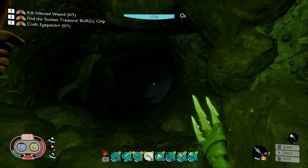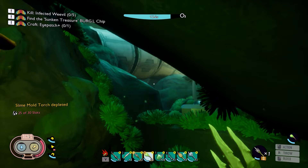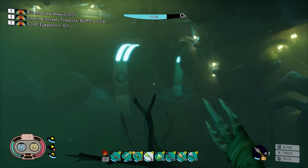Try to do this as fast as possible before our slime mold torch goes bad. We're using the second one, but I got a better torch. Now let's grab some air over here and continue to the chest.